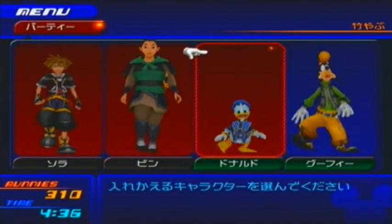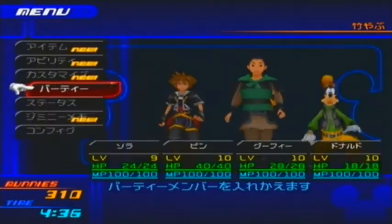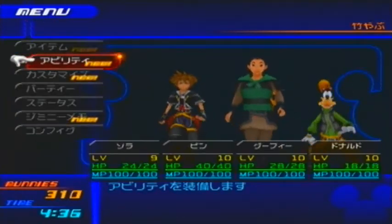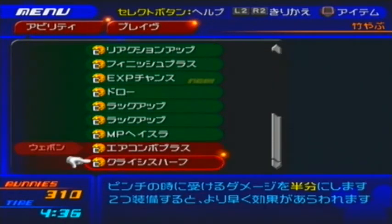We got Ping as a party member and can't trade her out. I really want Goofy in the party so I can use Valor Form. New abilities available — we can equip Experience Boost, which boosts the amount of experience you gain by 100% when your health is down to around 25%. Everything here is in Japanese so I can't really read it all off.